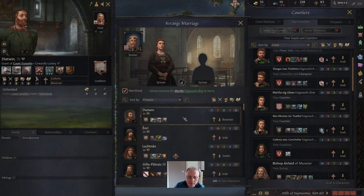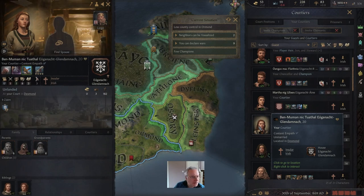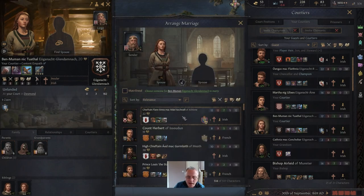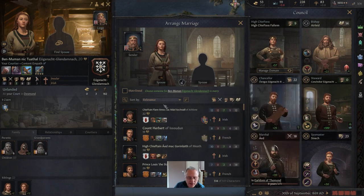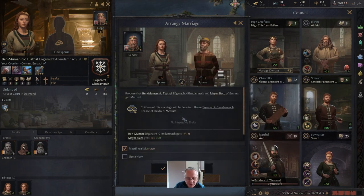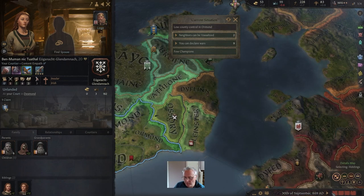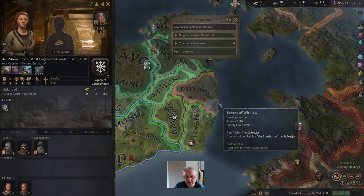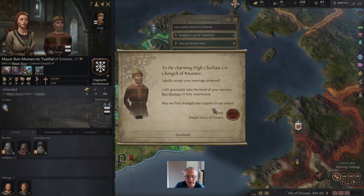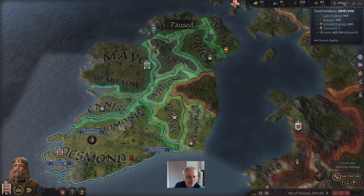Yetwin would be our best knight — let's marry her off. Then there's this young lady. We've got a terrible steward, so let's find a matrilineal match with stewardship of 21 and bring him in. Pressing go, within a few moments those people will arrive. Our military is pretty much at full strength. We've still got levies but they grow so slowly.